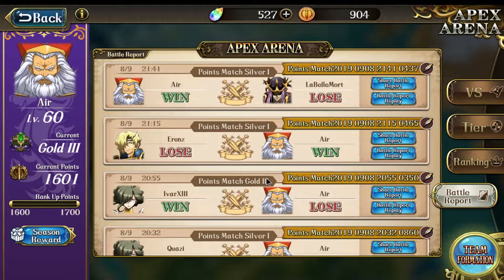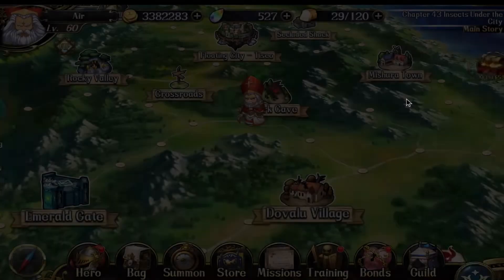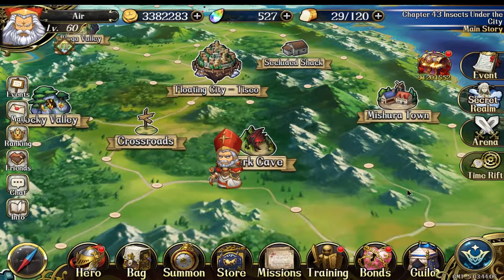If you guys are not spending money or not willing to spend, I think my strategy is good enough to carry you to Gold. I don't know what happens beyond that — right when I hit Gold 3, time ran out so I couldn't do any more Apex. I'll show those replays and try to commentate over them.